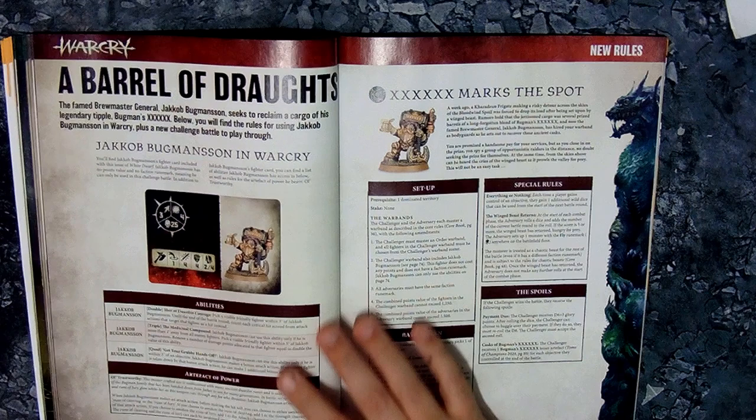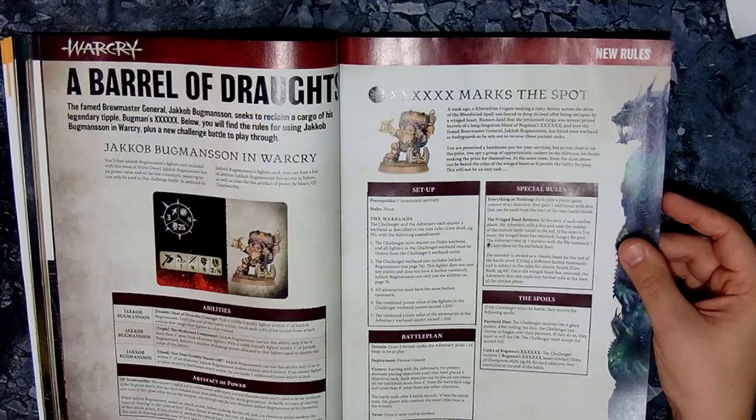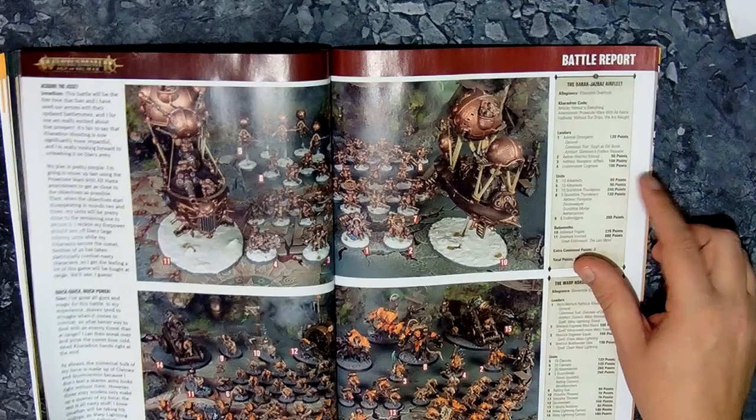That is Jacob Bugmansen, who I'm guessing is the rebrand of Joseph Bugman from Fantasy — he runs around with beer, of course, because he's a Dwarf. The Battle Report is Ossiarch Bonereapers versus Skaven.